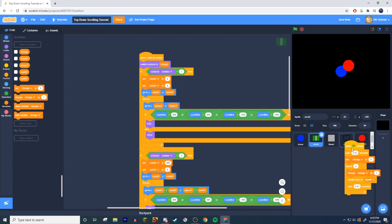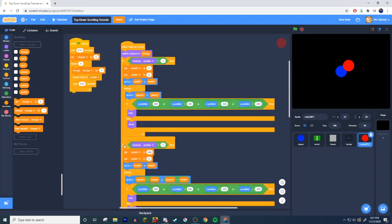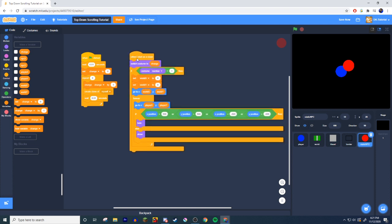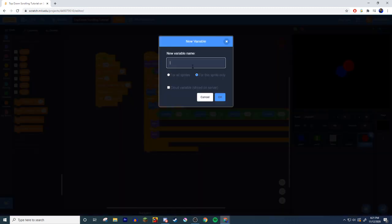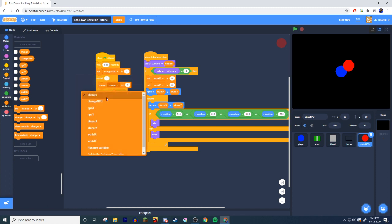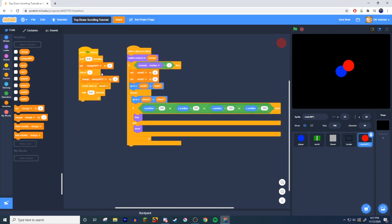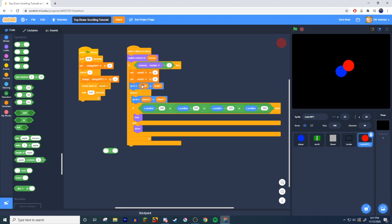Come into the world sprite and drag in both world variables, then come back to the NPC. Remove the full default script and change the broadcast to something for this sprite only — call it 'change NPC.' That way it doesn't run at the same time as your world generation, and keeping variables sprite-only keeps things less cluttered.